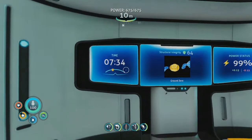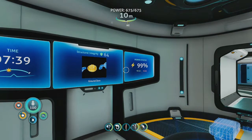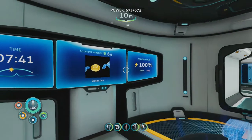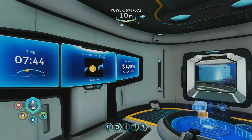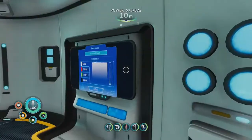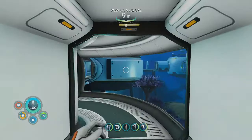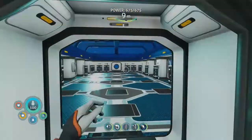Here is my headquarters. Like I said, time is 7:35 in the morning. Structural integrity is 64, power status is good because I've got four solar panels up on top. Got the mini map in case I want to change anything. Base name: Ground Zero. Work our way down here.